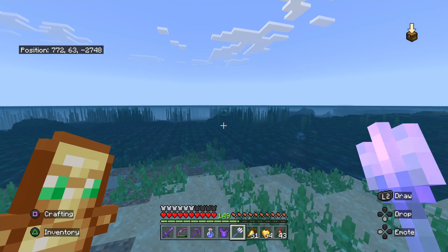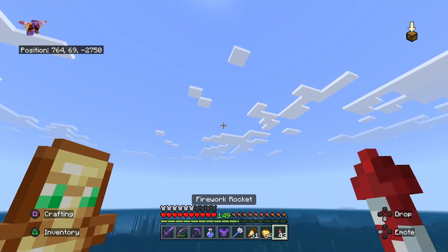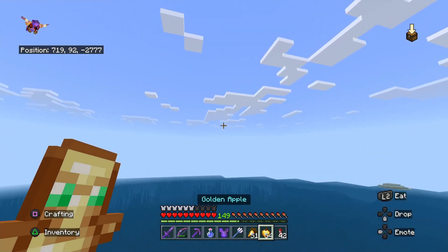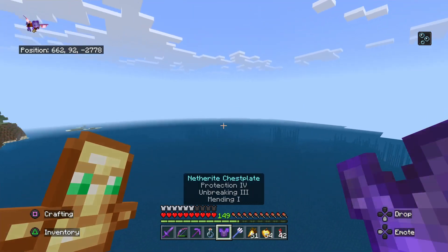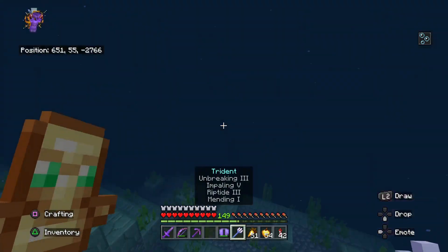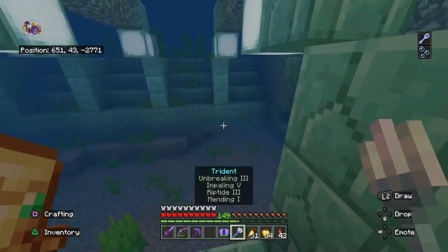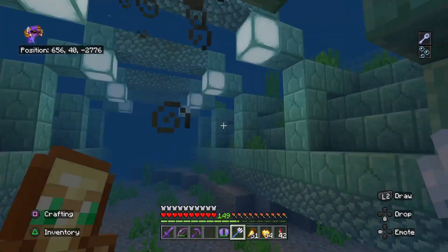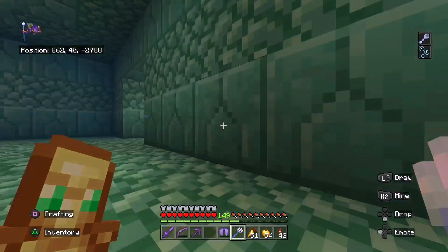We're going to head over to this ocean monument now and put on our armor. We could fly over the top and then drop down. We're going to drink this water breathing potion while we're in the air and then equip our armor. We're going to get the mining debuff instantly, which is fine because we prepared for this. The front entrance is always underneath these sea lanterns right here. These places can be kind of mazy — that's why I brought three water breathing potions.